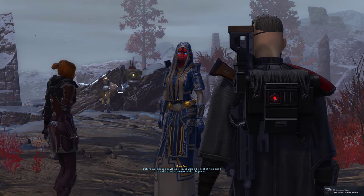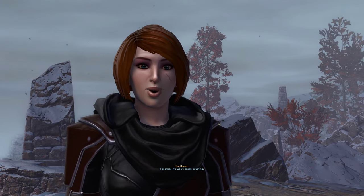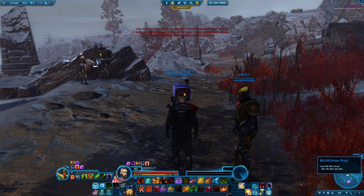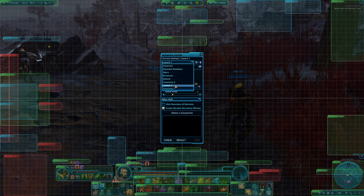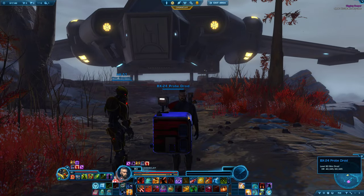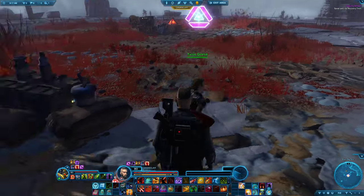'Before we discuss anything else it would be best if Kira and I familiarized ourselves with this place. We'll meet you at the camp after we look around — I promise we won't break anything.' Here we go — speak with the recovery team. Let me see if I can up the conversation interface because the text is really, really small. Let's go ahead and follow this quest — we've got to speak with the recovery team, which is right here: Talos.